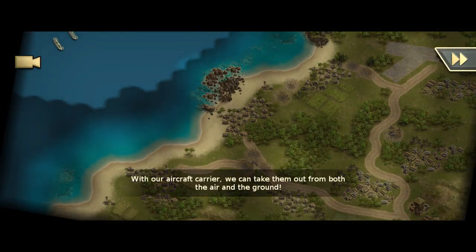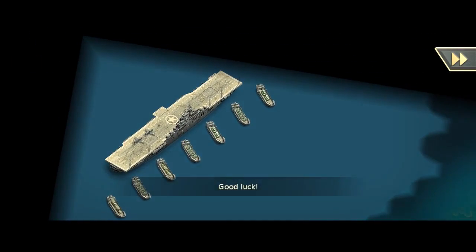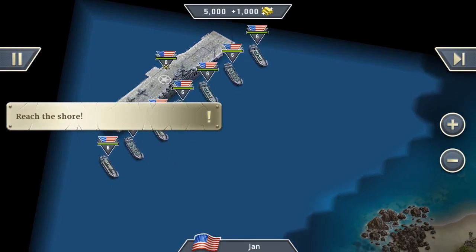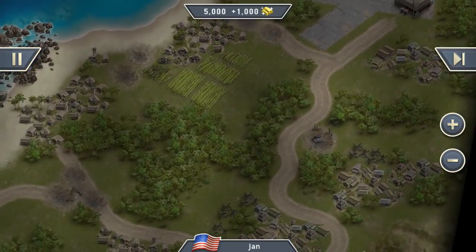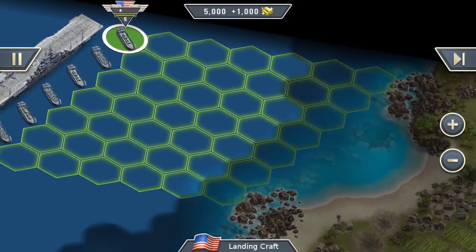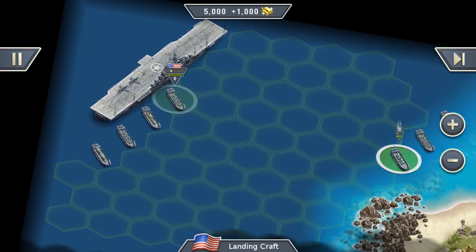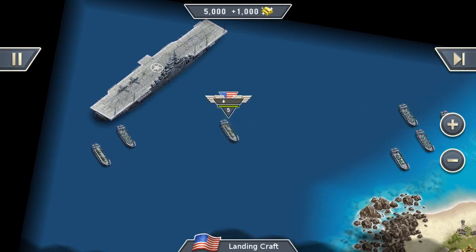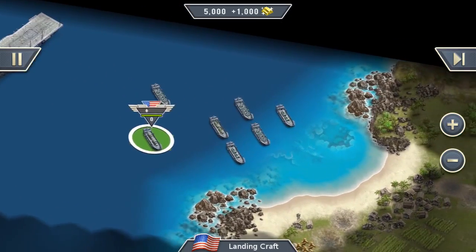We have an aircraft carrier and we have to reach the beach. The first objective is to reach the shore. An airport and the enemy main base is down here — shouldn't be too difficult. Let's move our units to that part of the shore. I think it's always a good idea to keep your units together, don't spread out too much so you don't get a lot of focus fire. But I'm no master strategist, so let's see how it plays out.